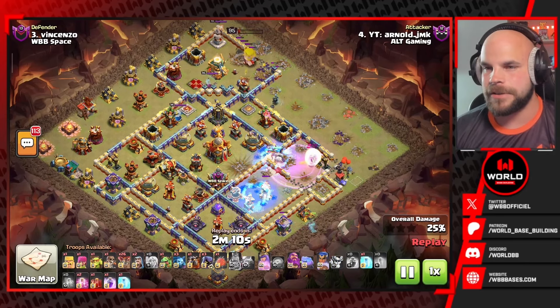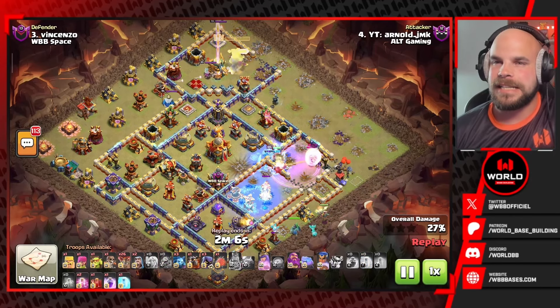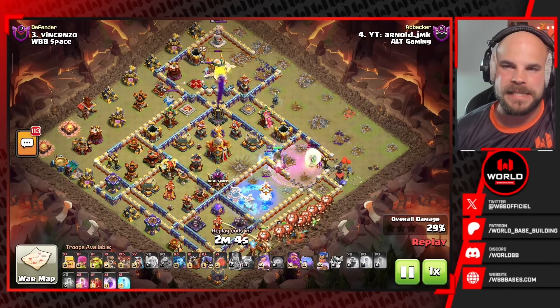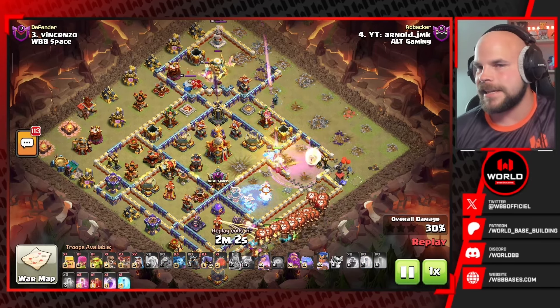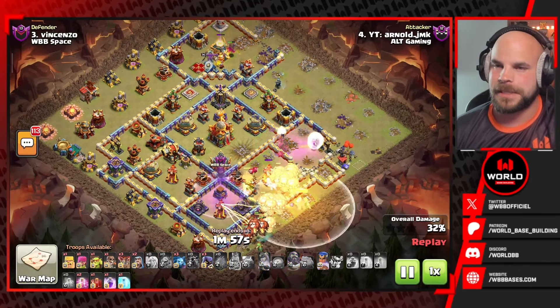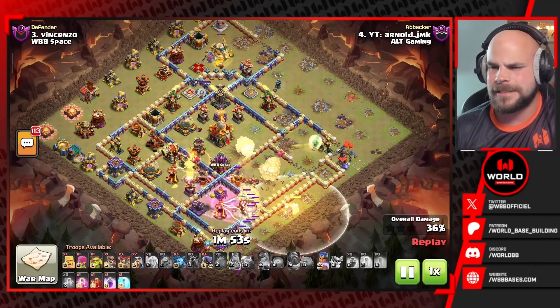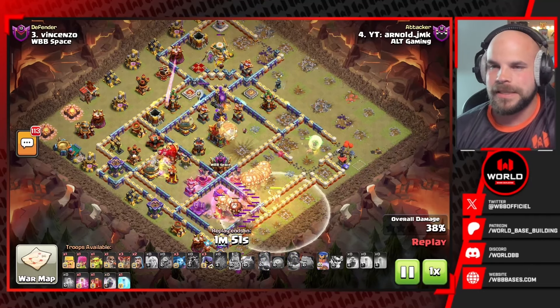That's probably going to be one of the better options for this particular base. The queen's still trying to get through — she's stuck on the ice golems for a bit and the angry jelly has worn off. We've got the Royal Champion from the bottom side of the base, the Barbarian King trying to get the eagle artillery on the top side, but he's not quite able to — he goes down to Phoenix, distracted by the enemy queen. So that eagle artillery stays alive, which is going to be huge for this defense going forward.